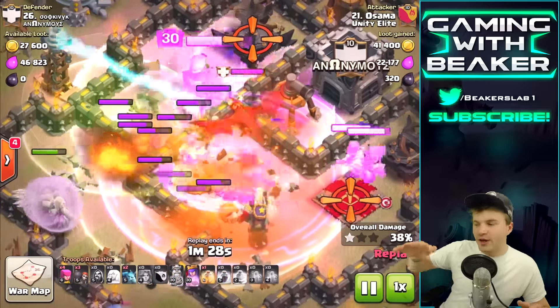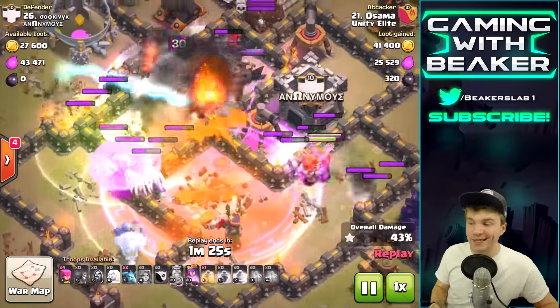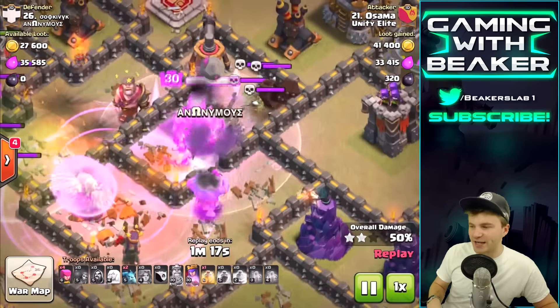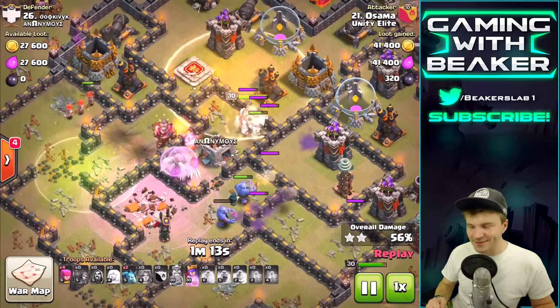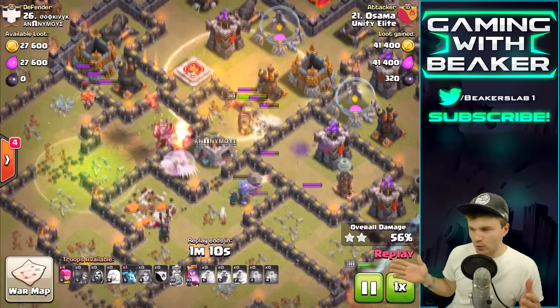Alright, we've got Osama here - he's one of our highest level Town Hall 9s, really good attacker. This is going to be a similar thing: we've got a queen walk over here. Level 30 - I cannot wait until I have a level 30 queen. Right here we've got the five bowlers with four healers - that's a lot of troops, a huge troop investment.